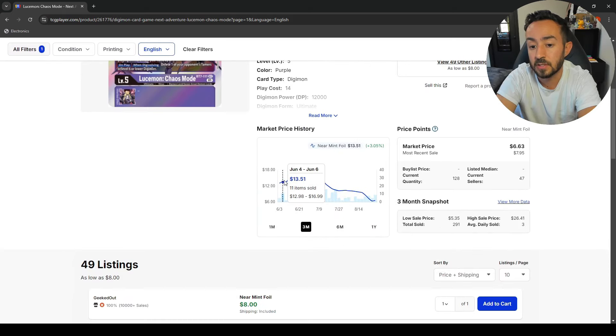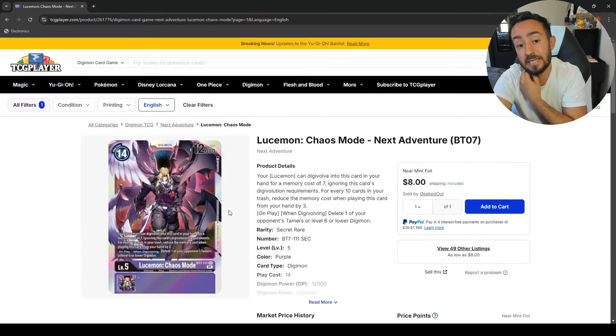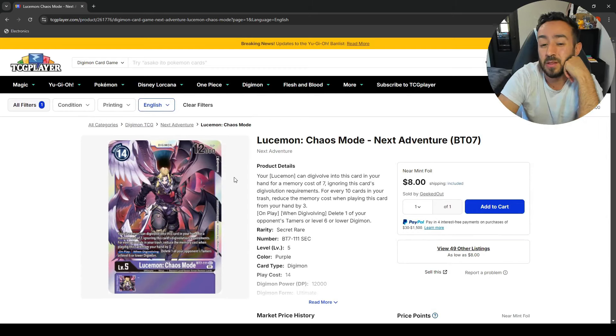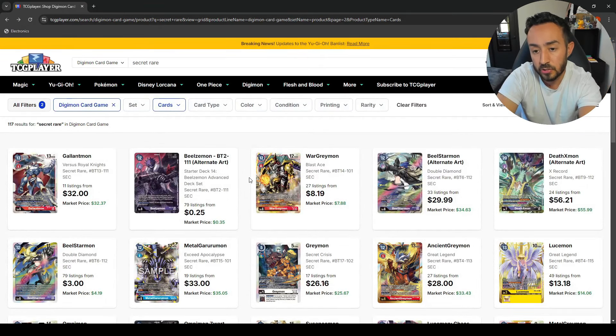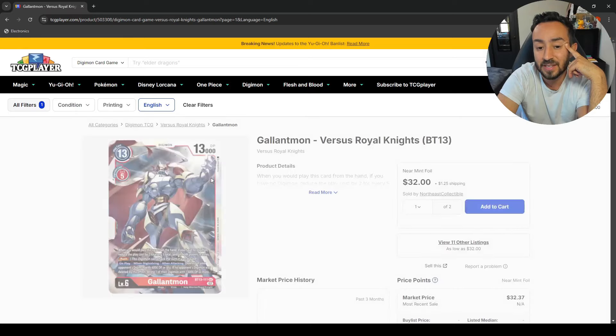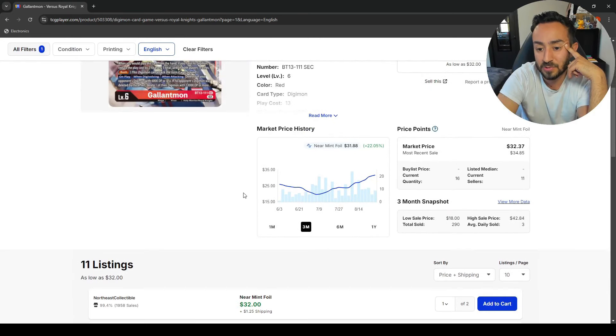It kind of started going up, coming back down. Six bucks — I think this might be as low as it will be for now, because once EX8 comes out with the LucidMon decks you're going to see it go up for sure. 25 cents for the alt-art.